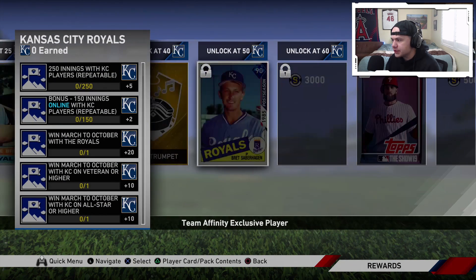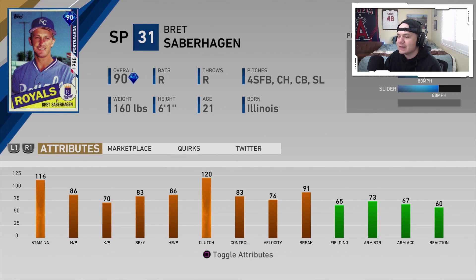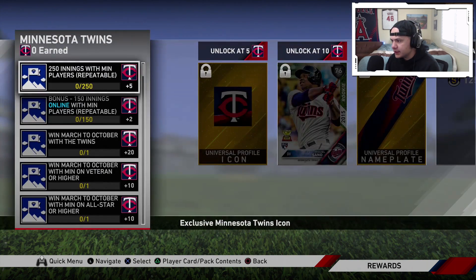The Kansas City Royals' team affinity is going to get you Brett Saberhagen — another starting pitcher. 116 stamina, 86, 70 hits and Ks per nine, 120 clutch. Four-seam, changeup, curveball, slider. A pretty basic card, but the difference between the fastball and the changeup is crazy — it's 95 to 78.